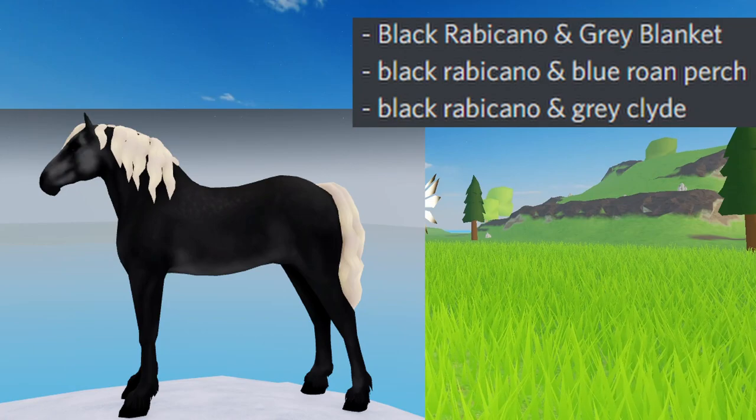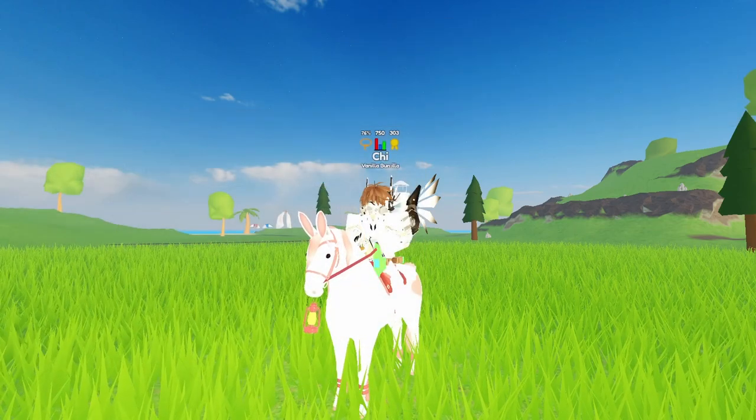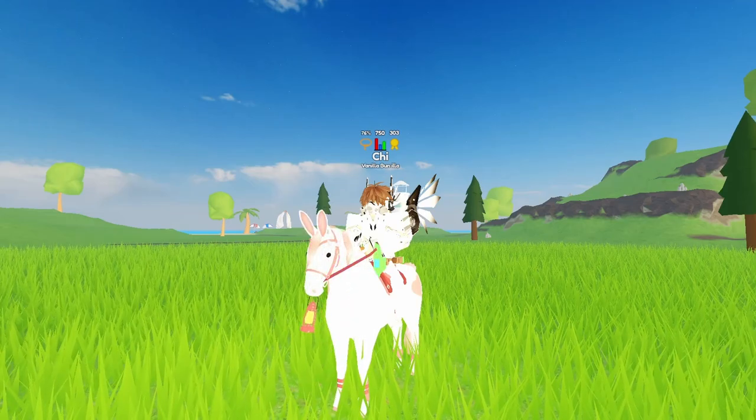Next is Steel Gray: Black Rebicano and Gray Blanket, Black Rebicano and Blue Roan Perch, Black Rebicano and Gray Clyde. There is also an unconfirmed Black Rebicano and Chimera. Next is Reverse Dapple.